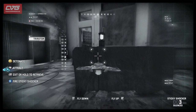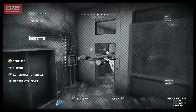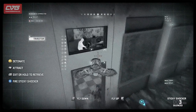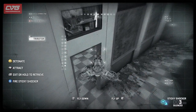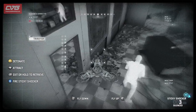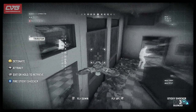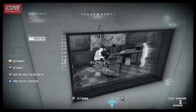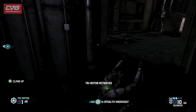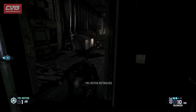We have to be careful though — a tri-rotor makes noise of its own and is visible to enemies, so if we get caught, all hell will break loose. We spotted our tech enemy hard at work on his laptop. Now we're going to use the sticky shocker to take him out. That's going to leave a telltale body lying around for enemies to discover and get alarmed, so we need to move quickly.